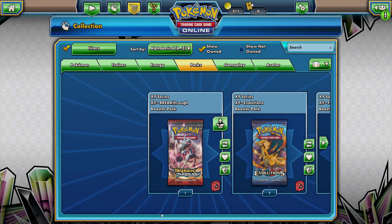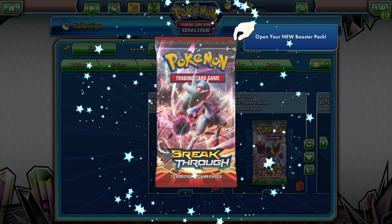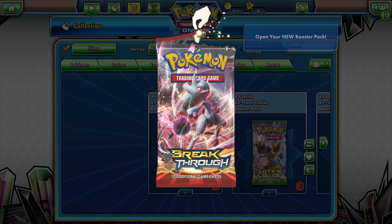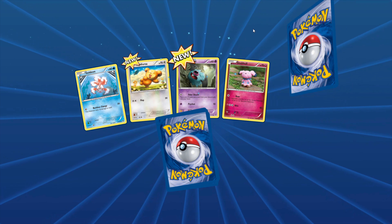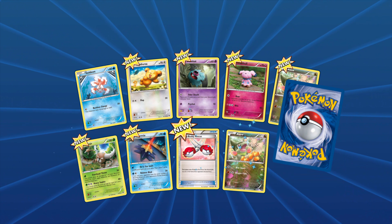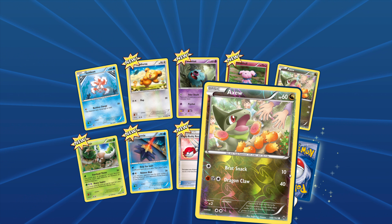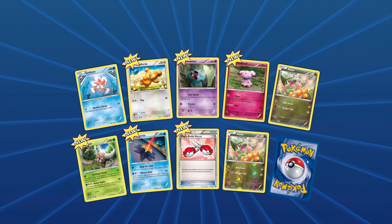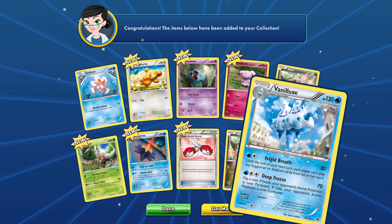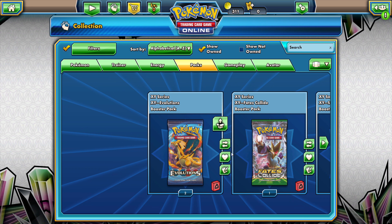We have one of these to open. Let's open this Ultra Prism pack — that is beautiful. What have we got? I've got Cosmoem, Purugly — we have a reverse Lunala Sun slash that'll go next to the Lunala Sun Tree we just got — and Magearna, not bad. Let's open another.